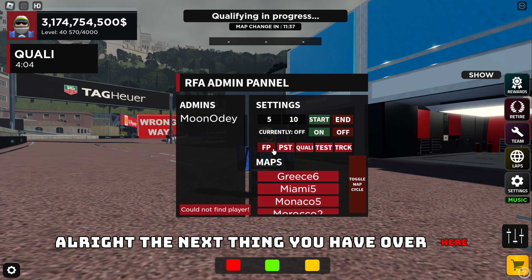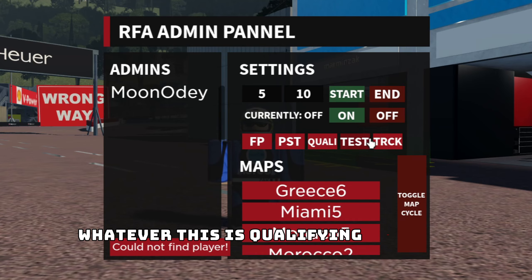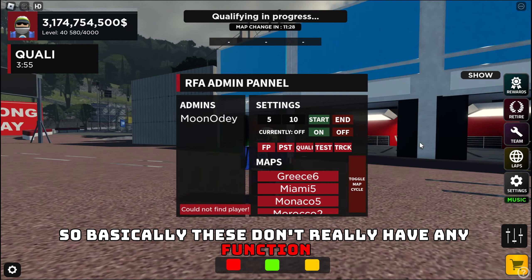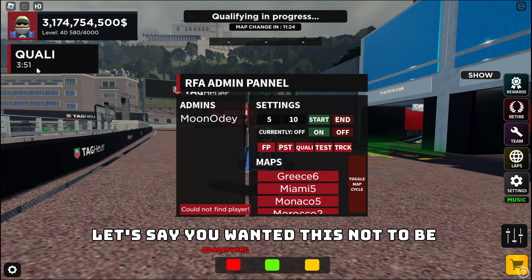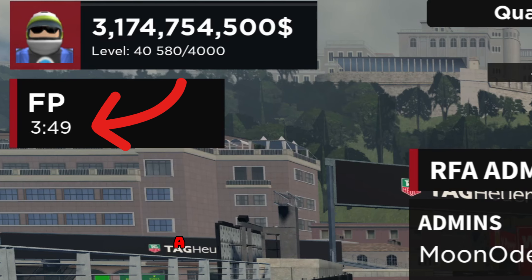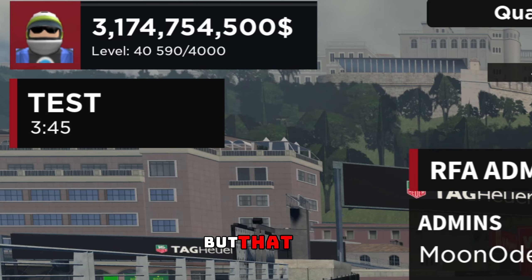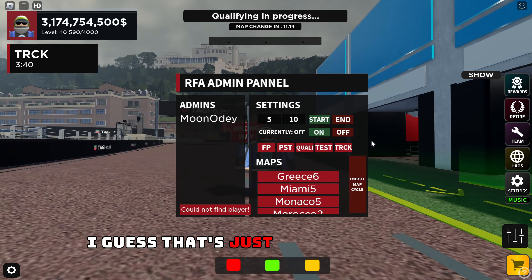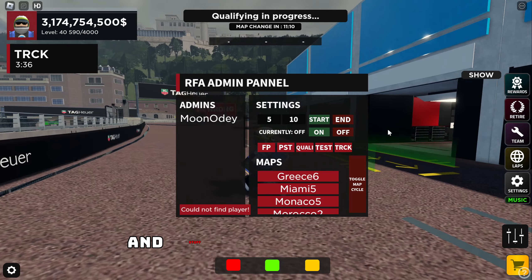The next thing you have are these session label options. You have practice, qualifying, test, and track. These don't really have any gameplay function, but they let you label the session type. For example, if you wanted this to be a practice session instead of qualifying, you can just change it to that. If it's a test you could put that. I guess it's a little gimmick, but it could help with leagues.